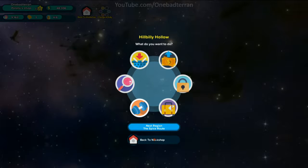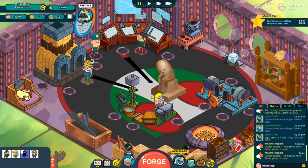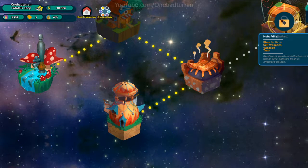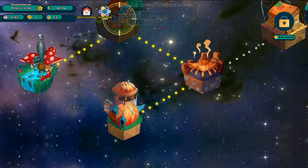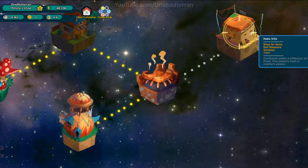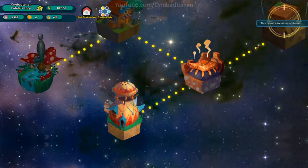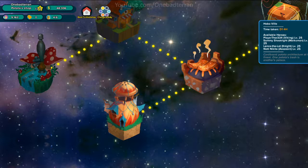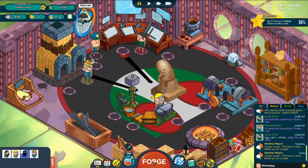I want to keep researching. We can go to the Spice Road — we can already go to the next region! We're not even done here though. It says three to unlock — unlock with three tickets. Then explore. The island cannot be explored, but I can sell there and there's lots of people there, so we'll need to do that.